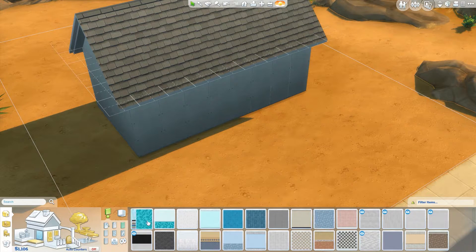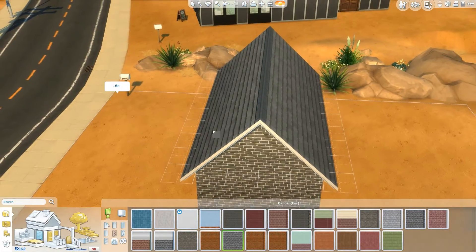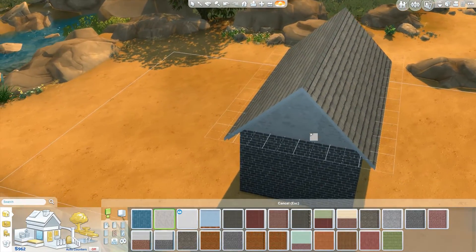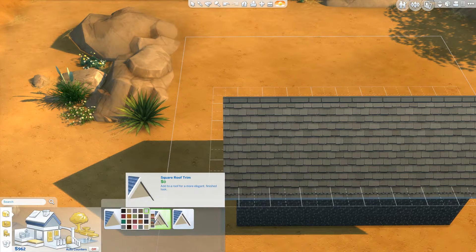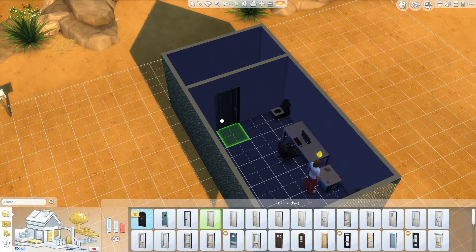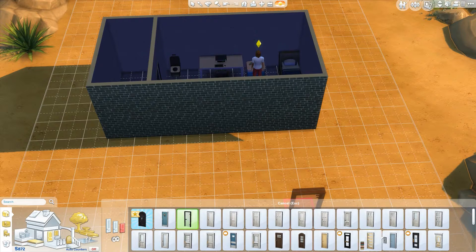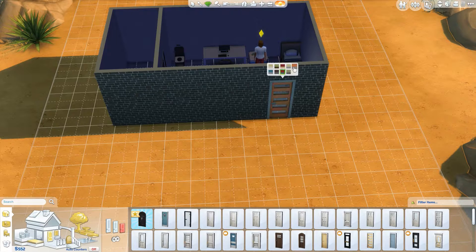And a color would probably be good too. Oh no, no, no. Yeah. And then this here. No, no, no. That's bad. Roof trims don't cost anything, which is really good for me. And some doors for the inside so we can actually get through. There we go. Door for the outside — yeah, that's good.